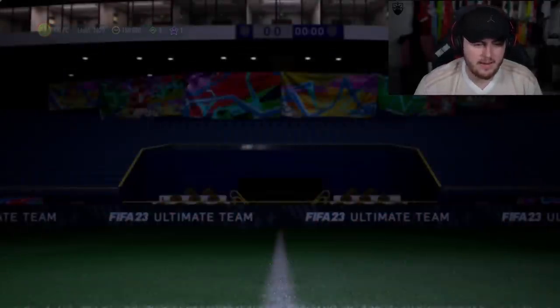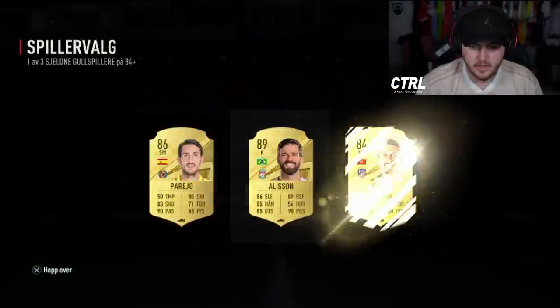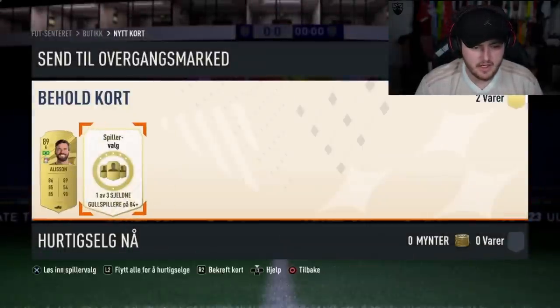85 double. A couple of 84 plus player picks. Here we go. Alisson. Not bad — good fodder, 89 rated. Pop him into the Cruz SBC. Here we go, second one.